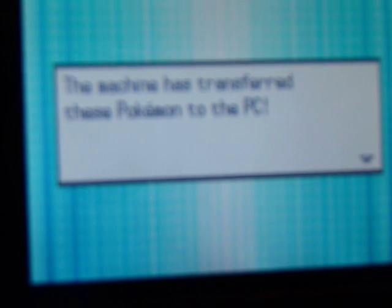The machine has transferred these Pokemon to the PC in your Pokemon White or Pokemon Black games. When you do that, it's going to be saving your game. Remember, you need to have Celebi for this to get Zorua, so make sure you have that. It'll be saving on both DSs. It'll say the game has saved. On your other DS, it'll say the Relocator will close — please turn the power off.